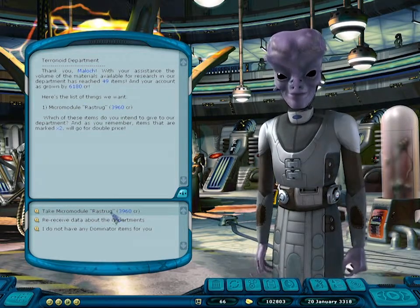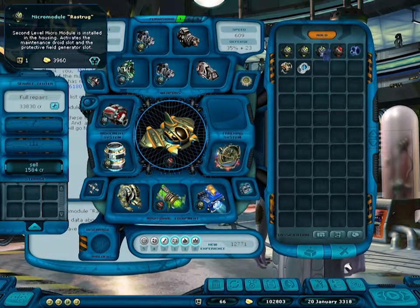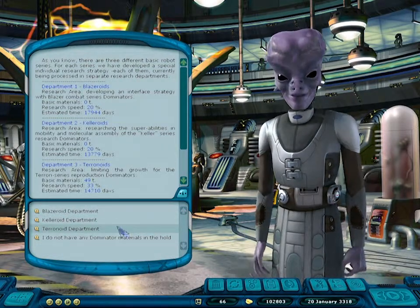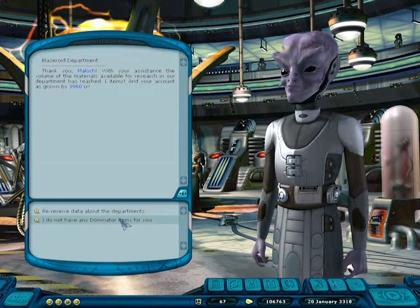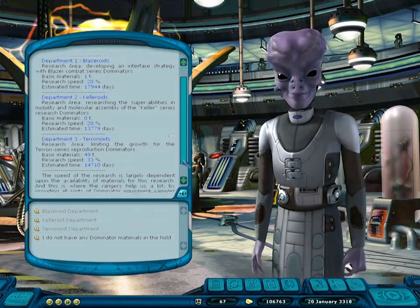Terranoids were my main opponent so let's help the research — I think they need it. Micro module Last Truck — interesting, this is dominator-made. Second-level micro module installed in the housing activation, maintenance droid slot, and protective field generator slot. I'll help with the research for the Terranoids or Blazorids since they take the longest to research. Let me give some Rastroog and see how fast it is now — not much, but it's getting there, albeit taking a long sweet time.